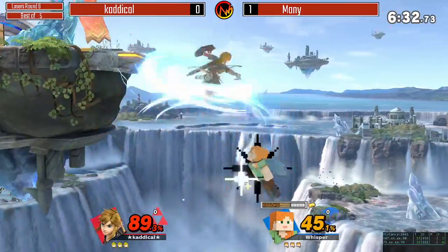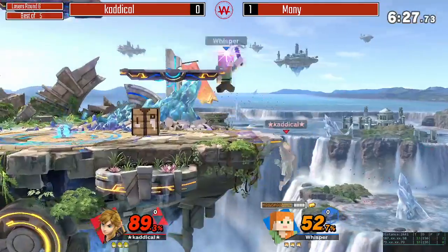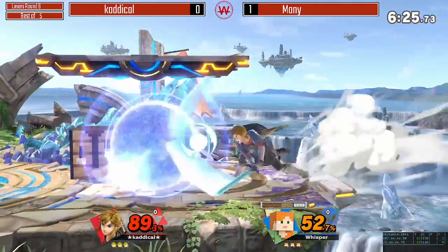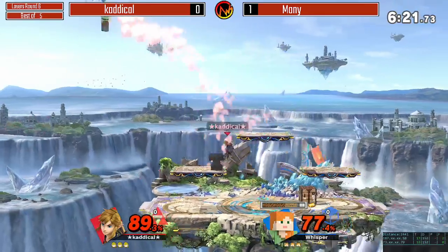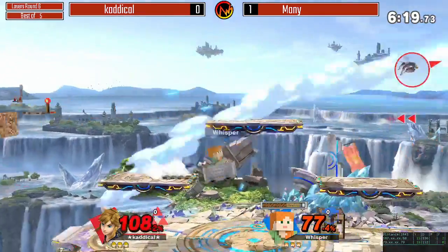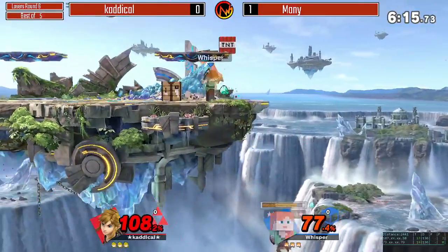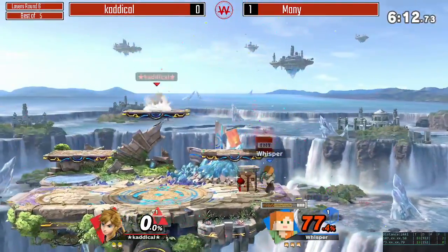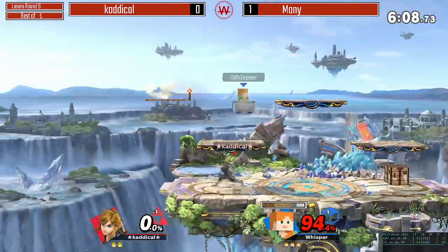Nice coverage at the ledge — that was excellent. I love the ideas there. He could have been charging that forward smash. I don't mean to be too critical; I just know this character really well. The fastball preventing the grab from the ledge — that is unfortunate. Let's see if Cataclyle can bring it back despite that.